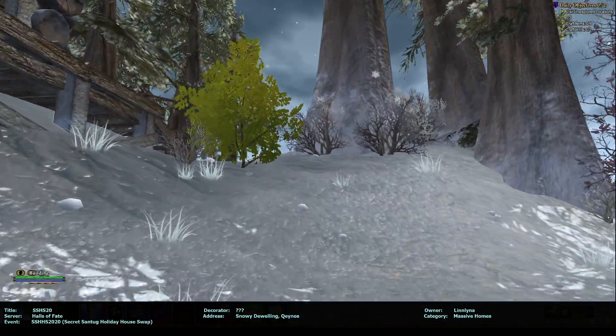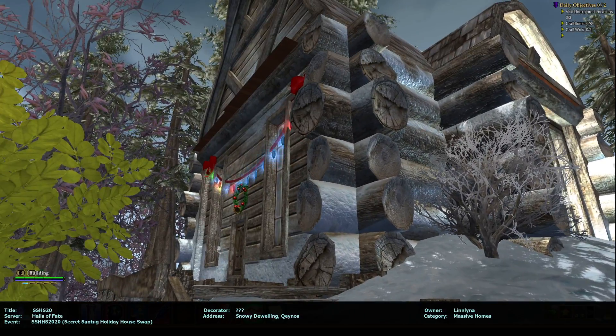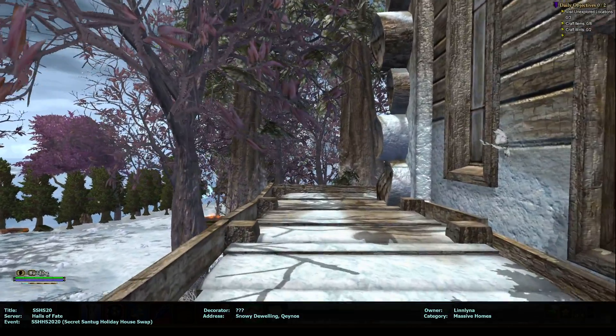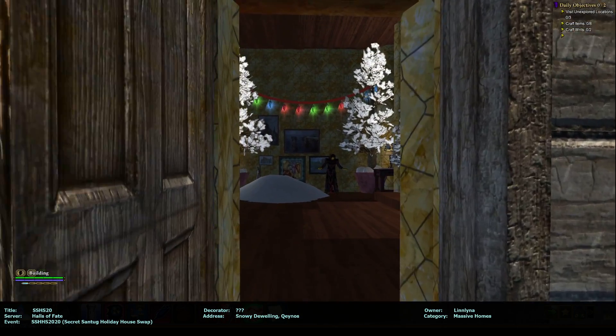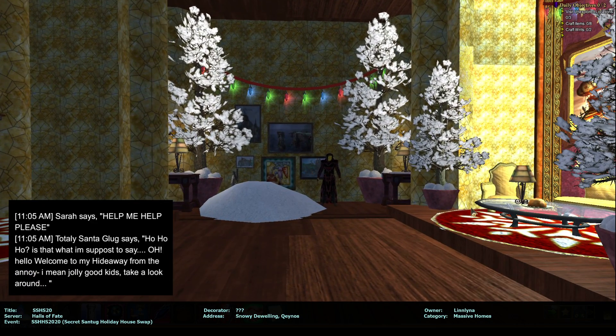Okay, let's go inside. The outside's decorated — that's nice. Little wreath and twinkle lights. Sarah says: help me, help me, please. And then Santa Glug says: ho, ho, ho.